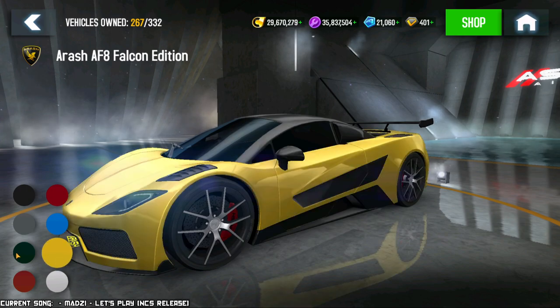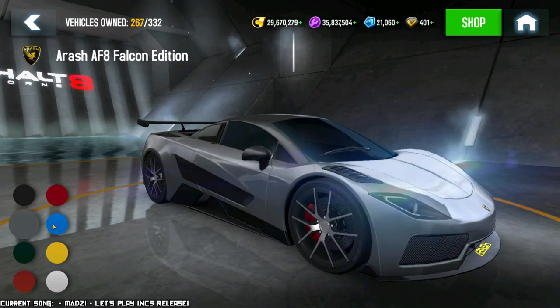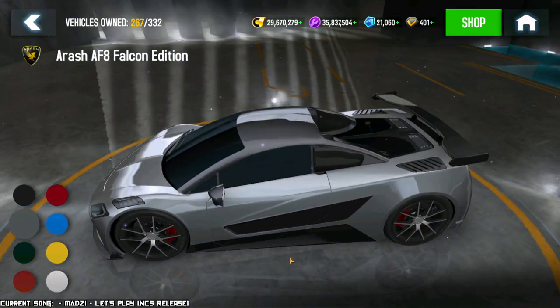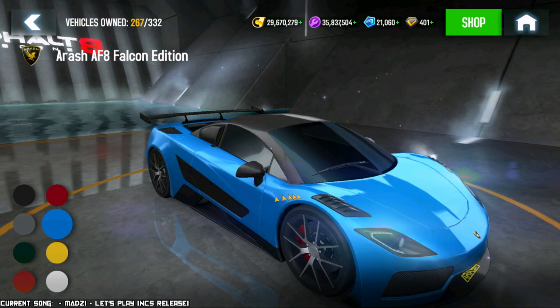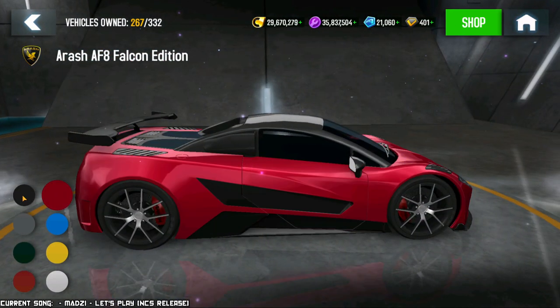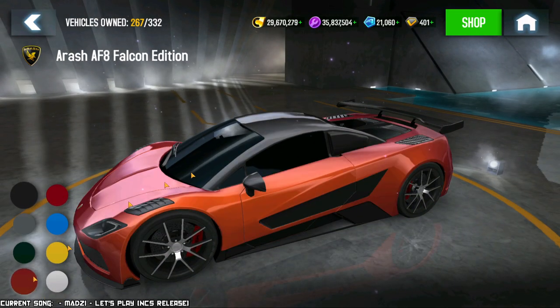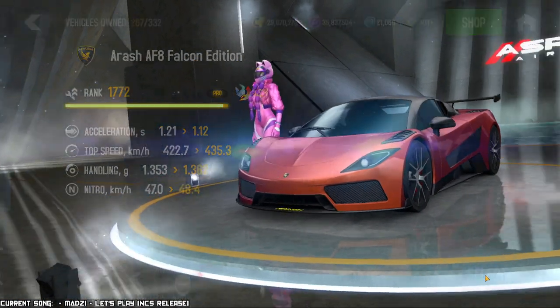Then we got it on white, yellow — which is the one I was driving — some dark green, grey, which just looks grey, not really silver, more like a matte finish though it is reflective. We got it on blue, red, and straight up black. In general, I'm gonna drive it in the official color just because — might as well, right? But still, I don't love it.